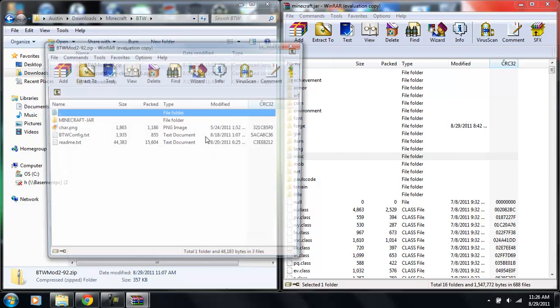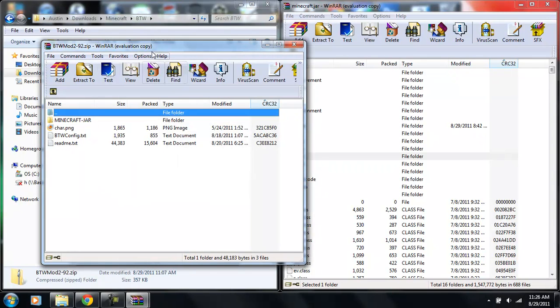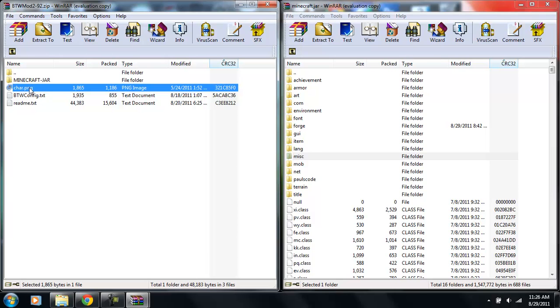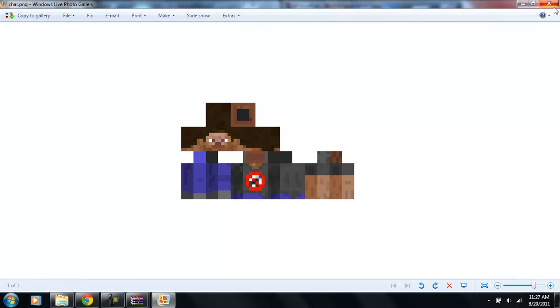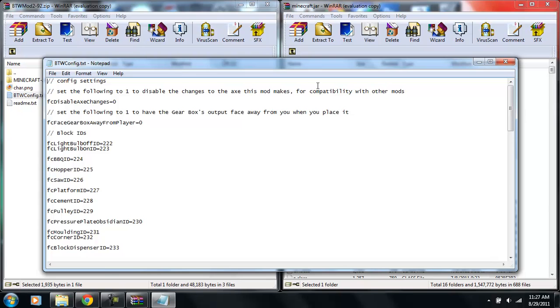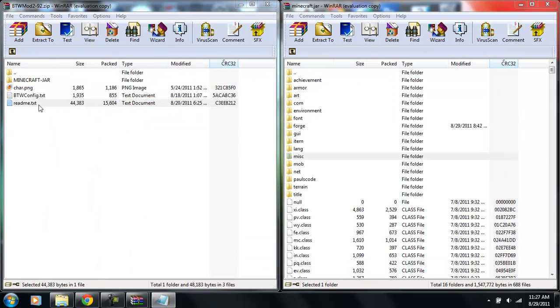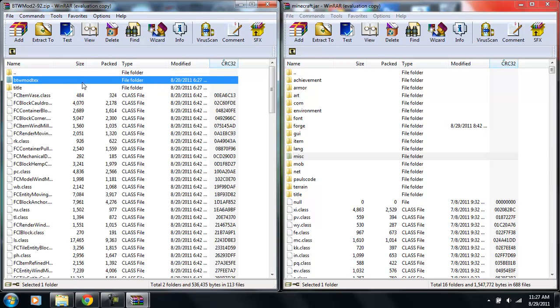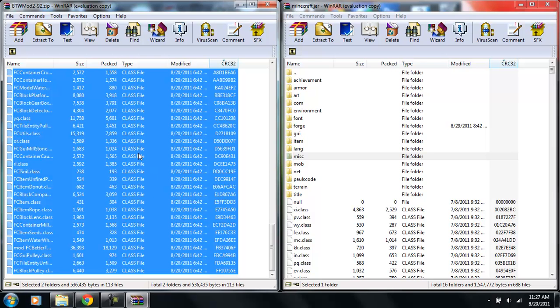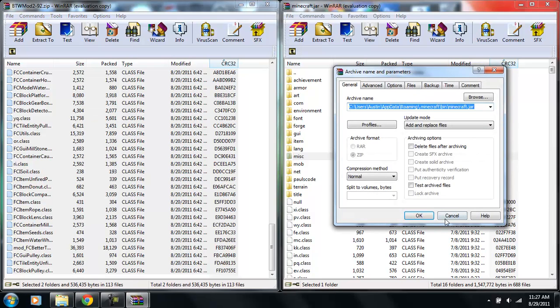Now open the Better Than Wolves mod in WinRAR. There are four things inside: a minecraft.jar file, a char.png skin file, a configuration file (don't touch that if you don't know what you're doing), and a readme text file. Open the 'minecraft-dash-jar' archive, click the first entry — not the dot-dot — which says 'BTWMod.' Scroll all the way down, hold Shift, click the last class file, then drag and drop and hit OK.